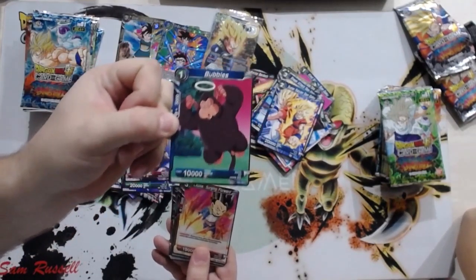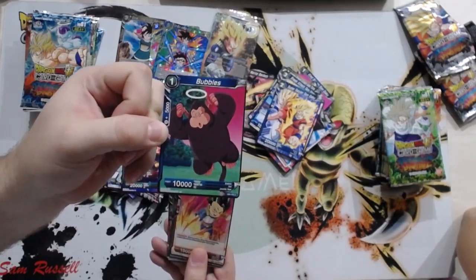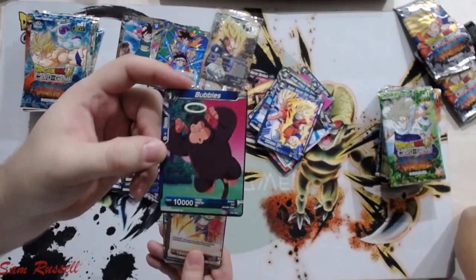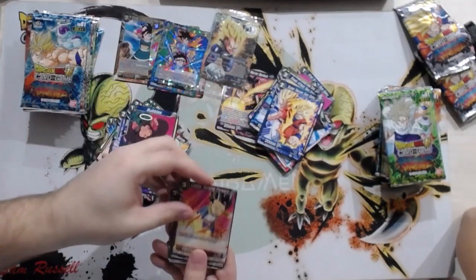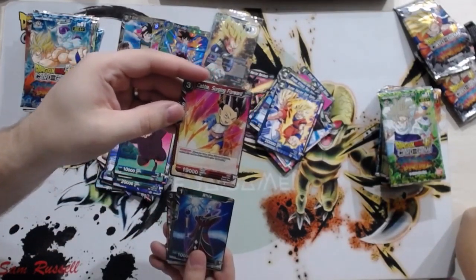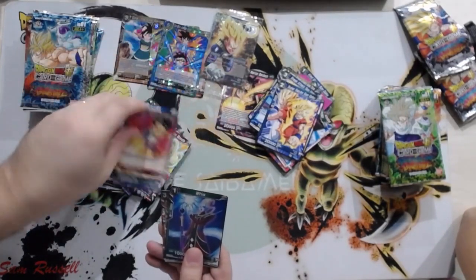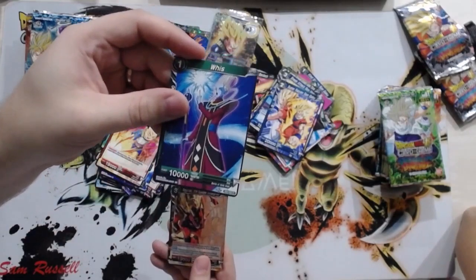All the one-drop Gods we get are helpful for Beerus if it ever comes back — don't sleep on it. This could be the next meta card — I'm joking. Cabba, just a dual attack similar to the Gohan we got in Set 6.